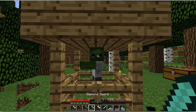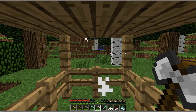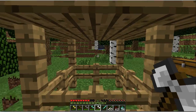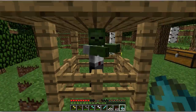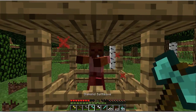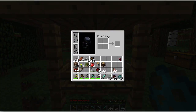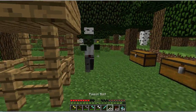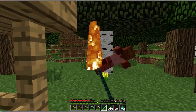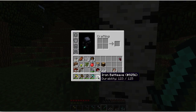The Iron Axe also kills mobs with 2 hits and has 125 durability. And the Diamond Axe kills most mobs with 2 hits and has 780 durability, so the durability is less than a lot of Diamond Swords. It takes around 4 hits, but it does have more durability, though it has a weaker attack strength.